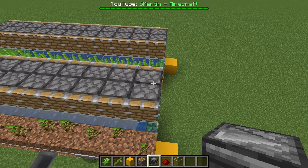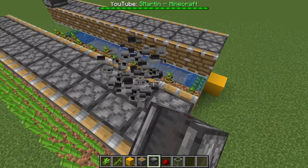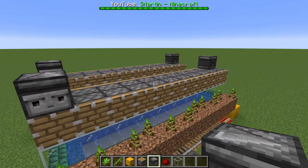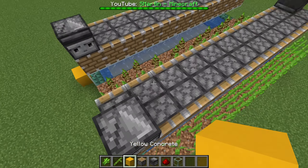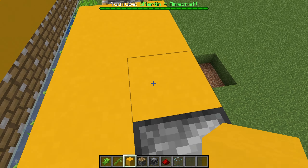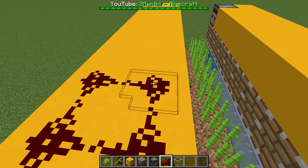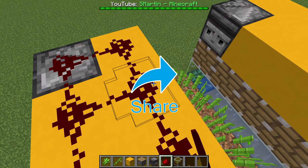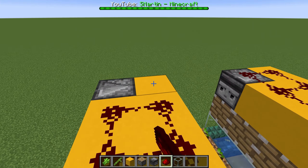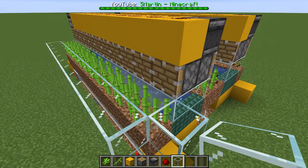On top we place at least one observer per row facing down to the plants, just like that. We fill the rest with any blocks. On top of all blocks we need some redstone. And to prevent any items from getting lost, we build some blocks like this.